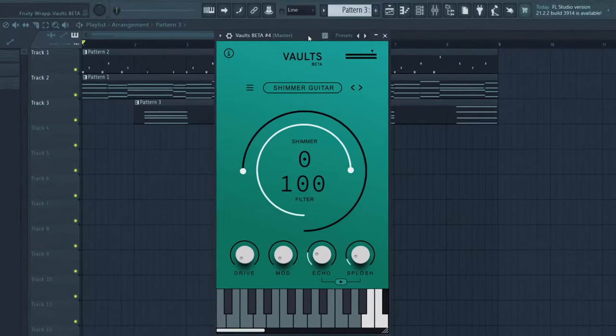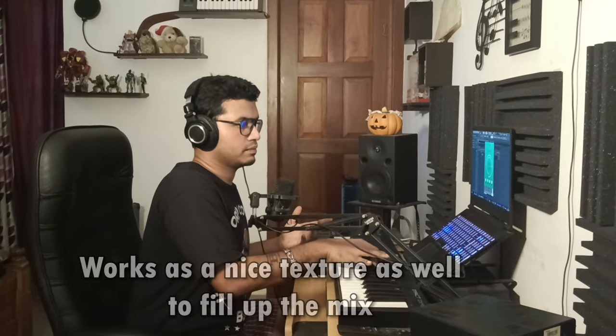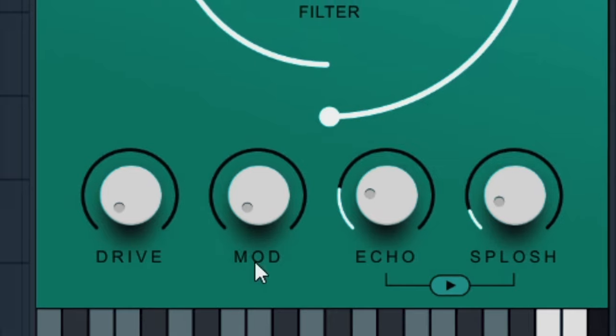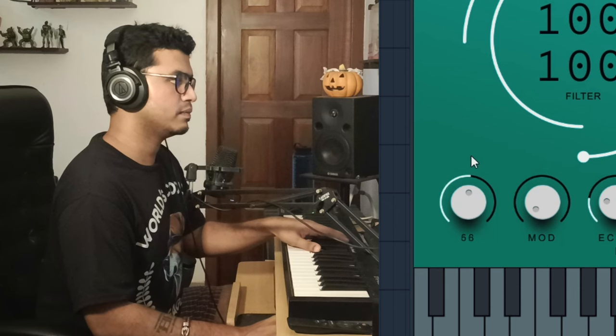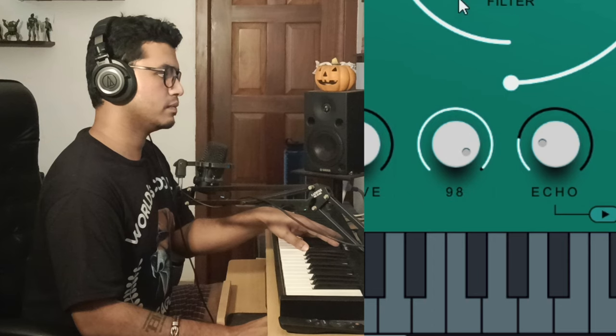Now we're going to move on to our fourth Vault and our final sound: the Shimmer Guitar. This is probably one of the most ambient guitars I've ever heard. There's a shimmer effect on it — if you turn it up, it basically becomes a pad. I love this sound. For the effects, we have Drive and Mod. The Drive will boost the sound, and Mod — I think it stands for modulation — turns out to be a phaser effect. I'm going to use this as a pad. I'll just hold down the inverted root note and fifth note of the scale — D major, I think — and keep this very low in the mix because it stands out a little too much.